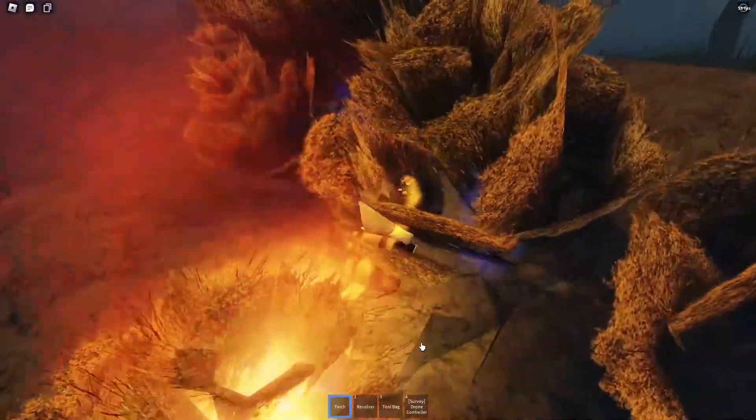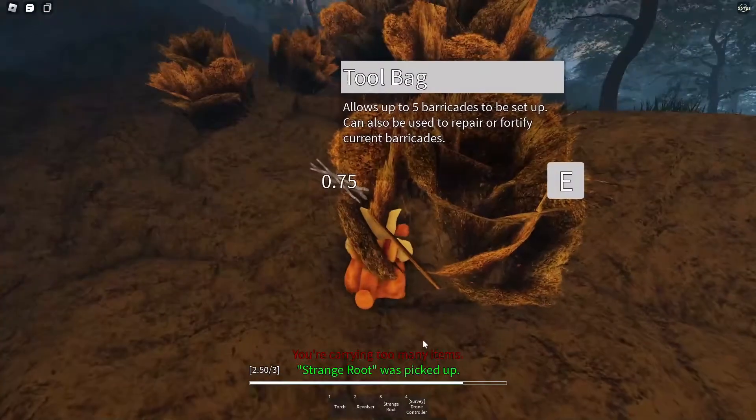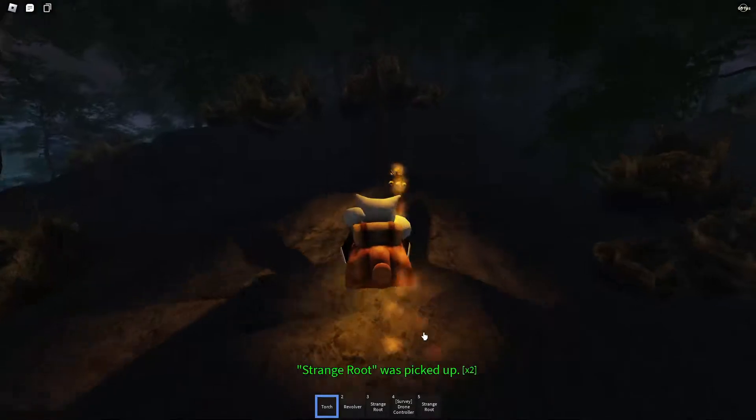We're gonna burn down these plants to see if we can find any strange roots. There we go. I'm gonna take the strange root, because we can use those to get away from the guards, as well as get across the freezing water to get to the train.